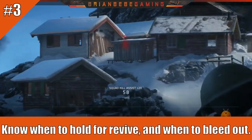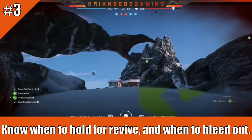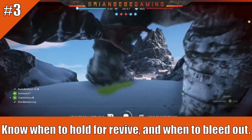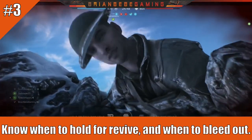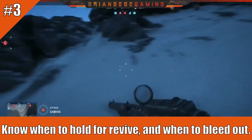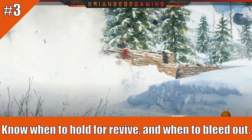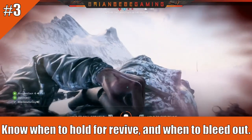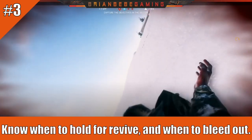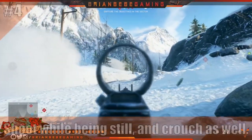Number three: know when to hold for a revive and when to bleed out. People in Battlefield 5 often don't revive, so if you find teammates who do, it might be worth waiting. But if your team is getting demolished and there's no way you're getting a revive, don't just sit there — bleed out so you can spawn quicker. If you think a revive is possible and it keeps you on the front line, that could be the better play. Be smart about your decision.